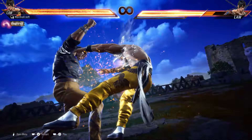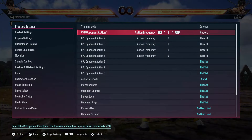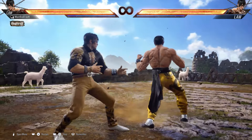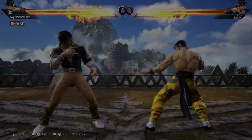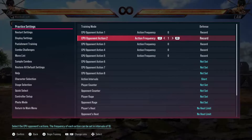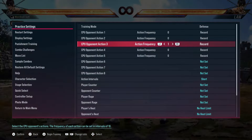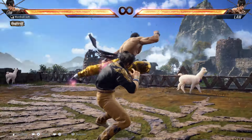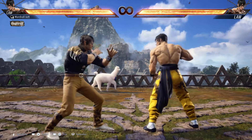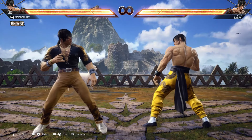If you haven't noticed, all five of these start with the left limb — it's either a punch or a foot. The back 1 2 2 — the heat engager itself is the right one, but it starts with the left limb, the back 1. The problem with this is, as you can see, all of these do not track to Law's weaker side. Let me show you the second one — as you can see — now the third one, the fourth one, and now the last one.